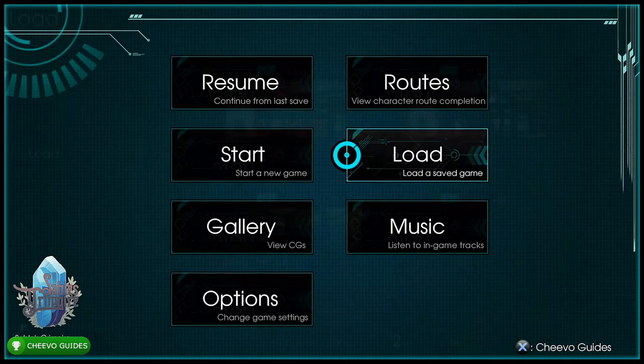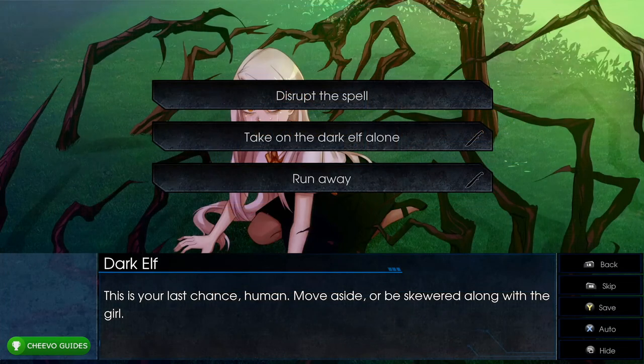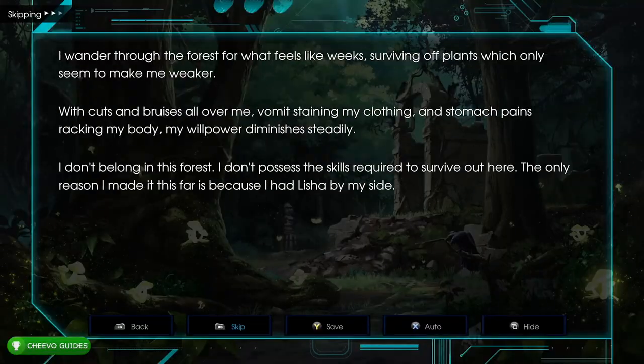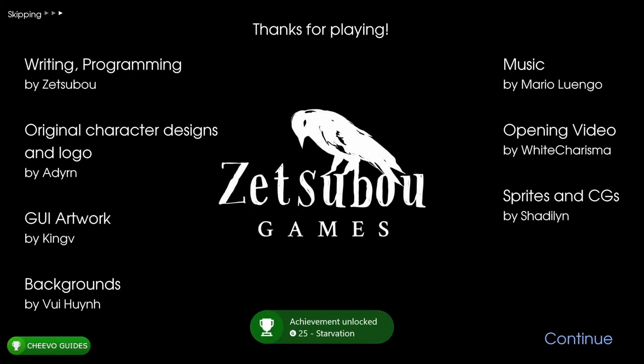Press Continue and load up save slot 7 again. This time choose the bottom option: 'Run away.' This triggers another bad ending — you'll unlock the Starvation achievement for dying of starvation, worth 25 Gamerscore.